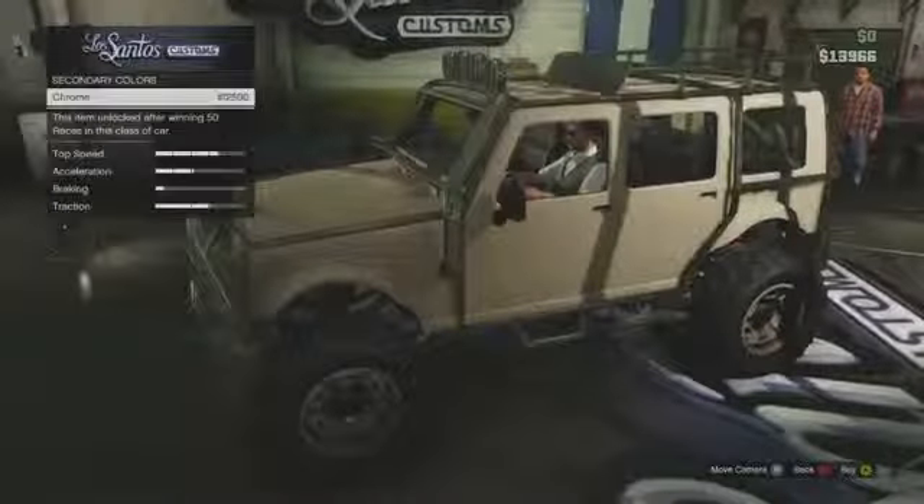You can go into Los Santos and pimp it out — it won't cost too much to fully max out as it is a 4x4. Supercars tend to cost a lot more to upgrade. It's called the Canis Mesa and as you can see it's in the off-road category. It's just a really cool 4x4 and it is relatively quick as well.